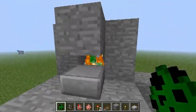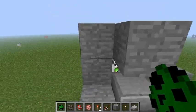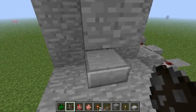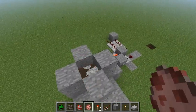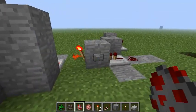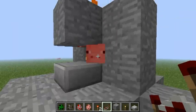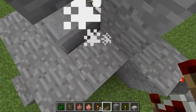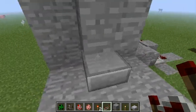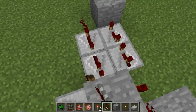This is perfect for getting mobs down to one health - you can see half a heart there. And if I put any other animal in there, that will get them cooked and you can get their nice meat, all cooked. Very good.